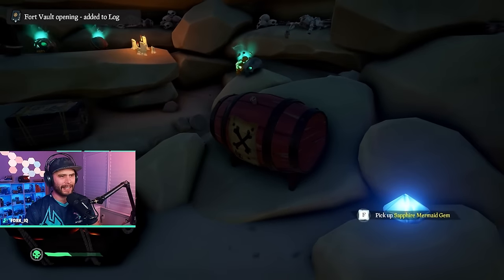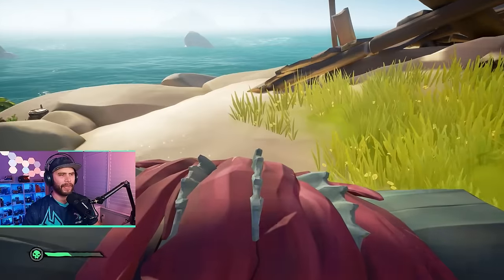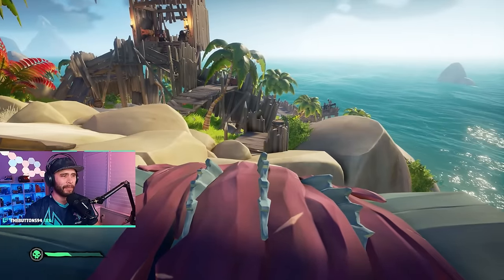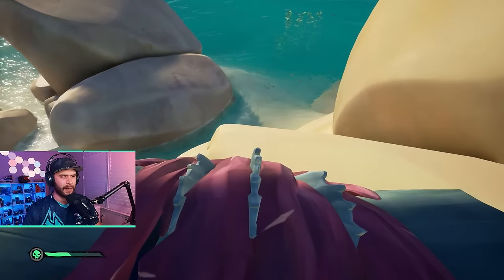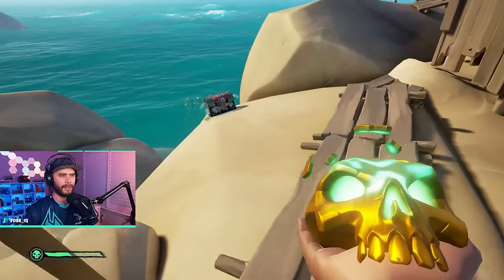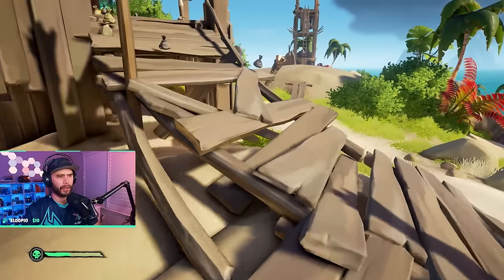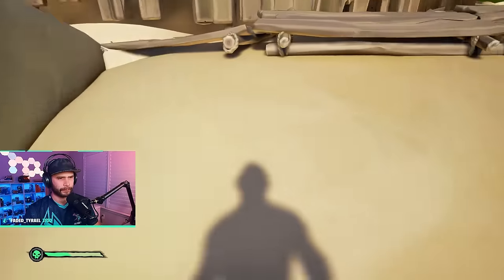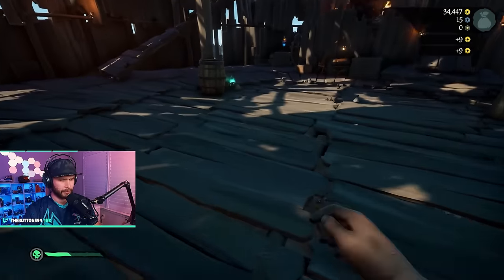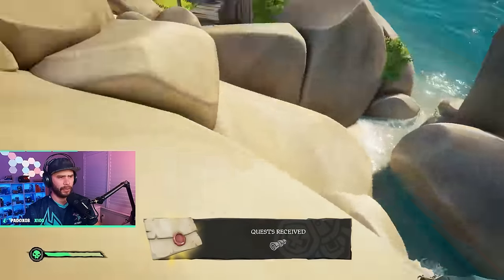Lots of treasure in the vault. We can take kegs with us but they pose a risk on the boat — I'll show you where to place them. One thing I haven't shown yet is harpoons: they help you get treasure onto your ship, which is awesome because moving one piece at a time is tedious. Move all the treasure into one spot near the fort edge so you can harpoon it onto the boat.